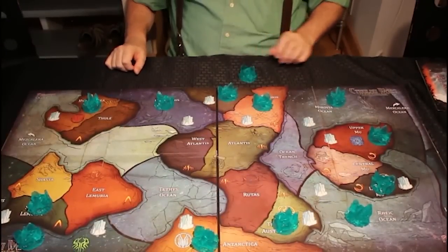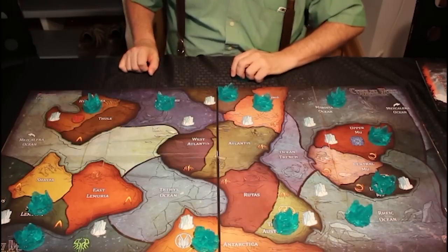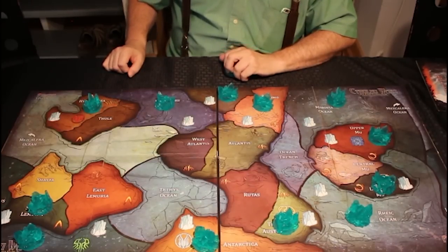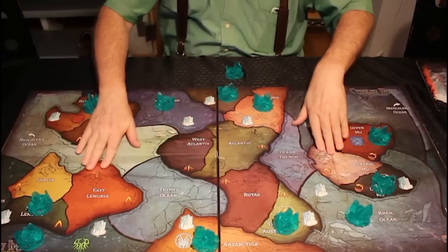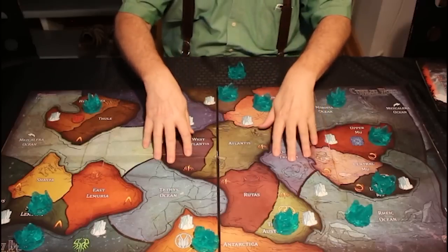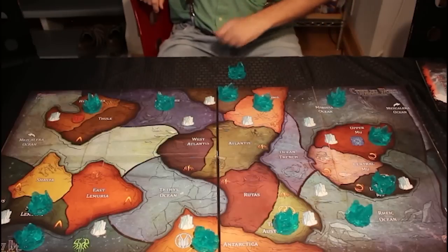The first map we're going to talk about is the primeval map. Now if this map looks a little bit seedy, it's actually because we had a flood in our house here in Texas when the map was on the floor. We've mostly restored it, but it can survive being flooded, though it doesn't look quite as good. It still looks pretty good, so let's talk about what we've got here.